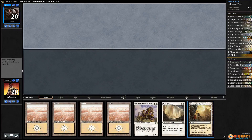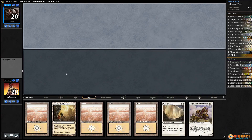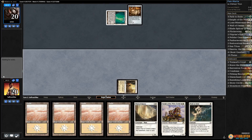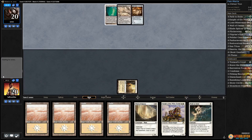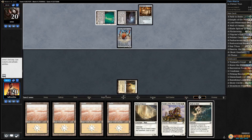Budget Magic time — Mono-White Panharmonicon in Modern. We're on the draw, which means we should get some Knight value. Looks like Eldrazi Tron. Good news is we have four Ghost Quarters; bad news is we have zero in hand. If we can keep our opponent off Ulamog I think we can go along with this. This deck is usually much less efficient at putting together Tron than some other versions. There's a Matter Reshaper — Thought-Knot Seer is a bit annoying.